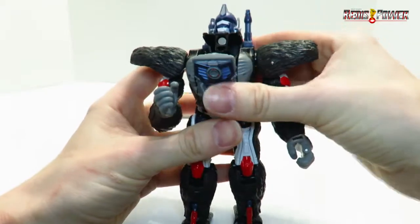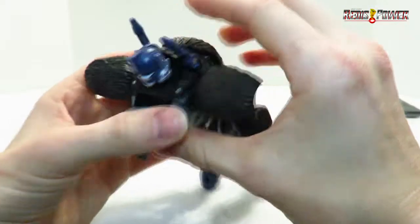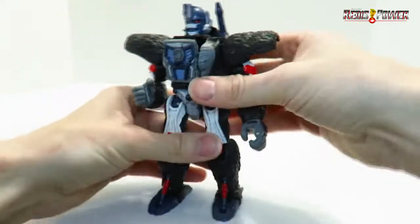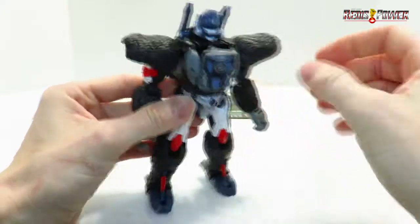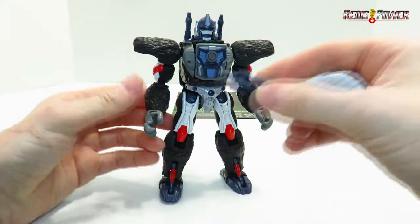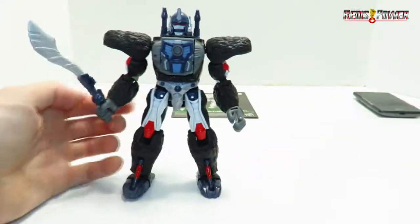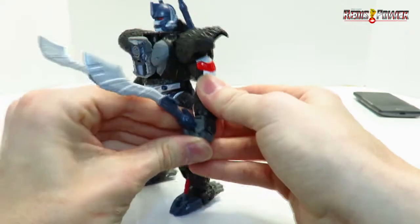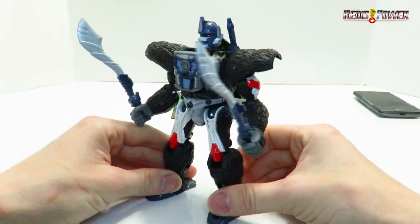Now flip out his chest piece and close this all back up as it should be. Adjust everything to your liking. Yes, he does have a huge gap and there's nothing that can be done about that — that's just the way this figure is engineered. Go ahead and give him his swords to complete the look, close his fists so it looks like he's really gripping them — and there we go, there's Optimus Primal in his robot mode.